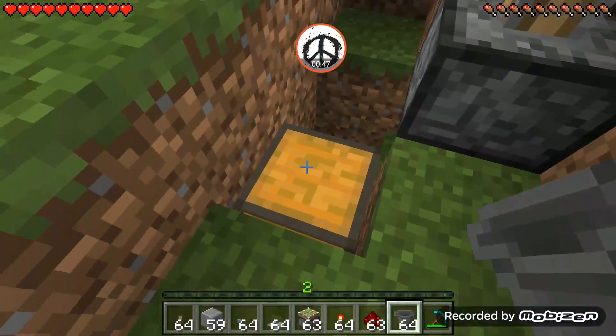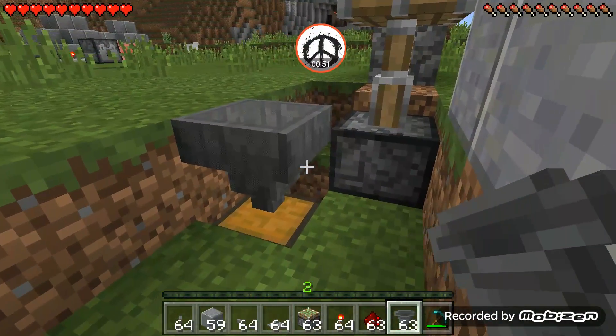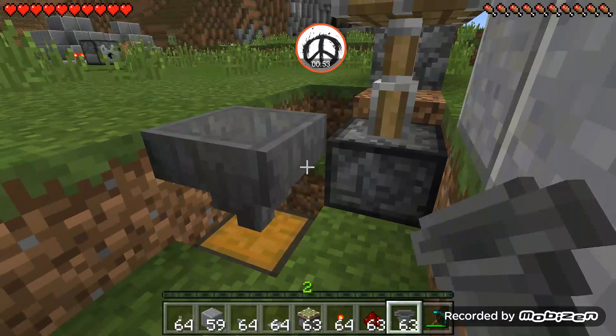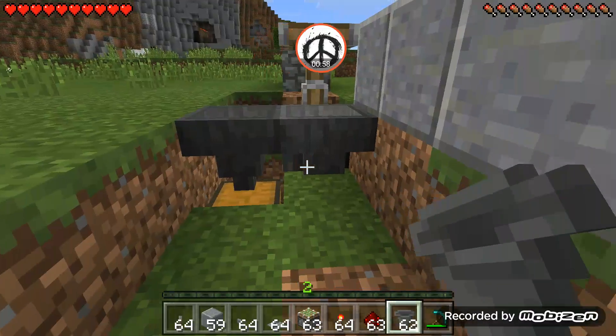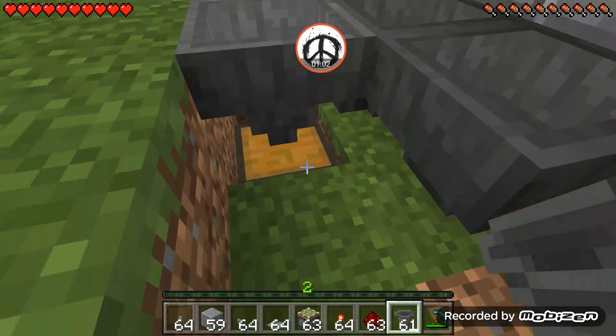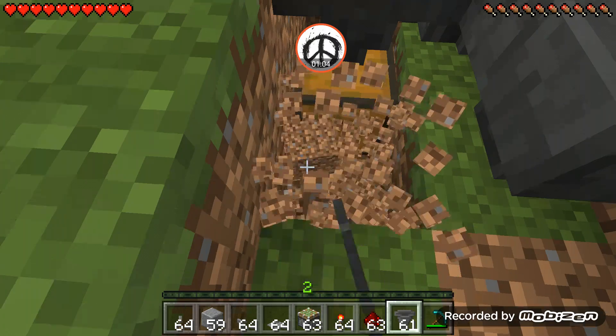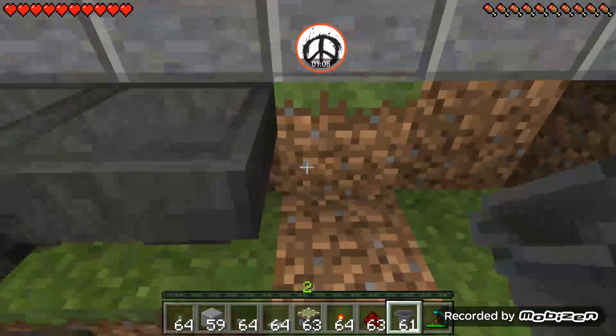The first one you want to put on top of your chest — make sure the little nozzle thing is pointing down. Then you want to place one here, and see how there's a little thing pointing out towards it — you want to make sure it's like that. Then there's another one — let me see if I can get down beside this so I can show you. See how it's pointing out there?